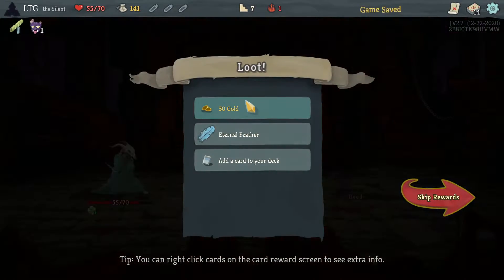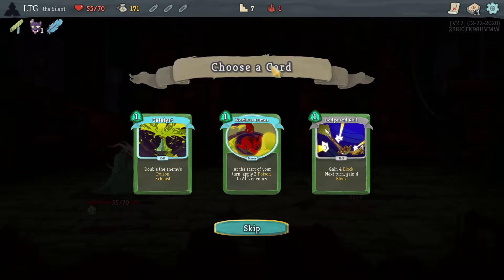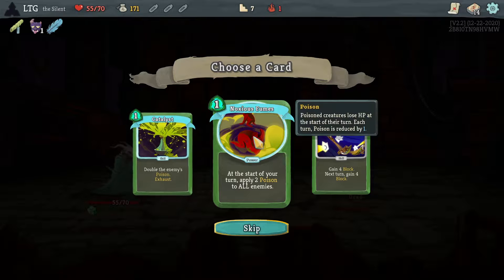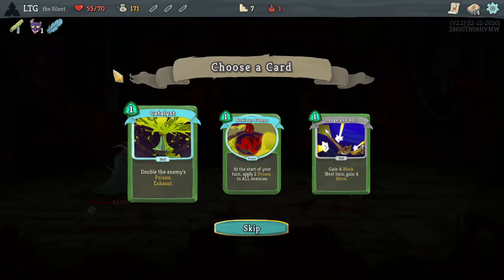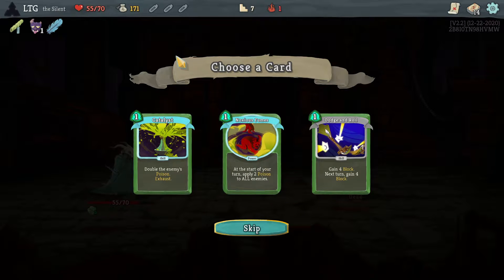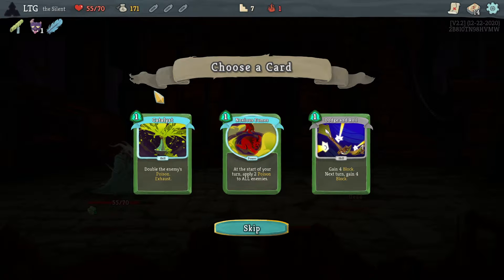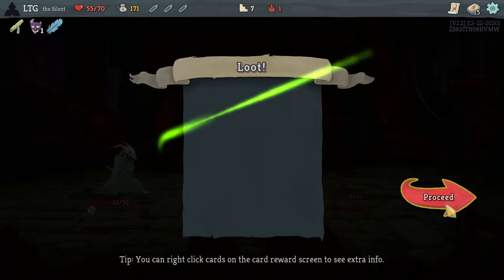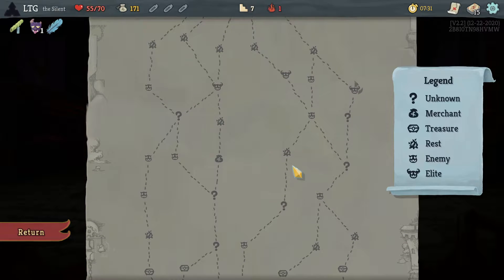Give me a good card - good defense. These are both really good, this is a good block card, but how do you pass up on either of these? Catalyst with poison is amazing. Take it. Now I just want poison relics and defense, defense, defense, defense.